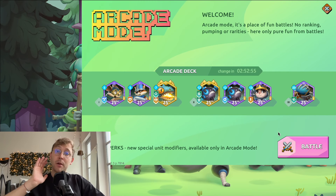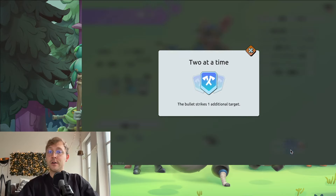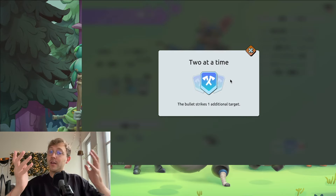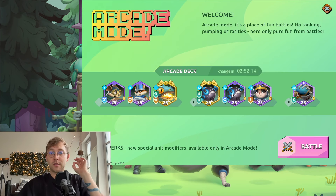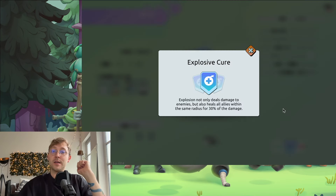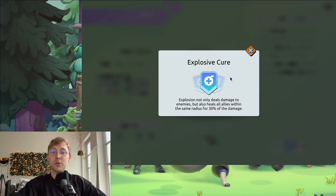The last group are the unique perks — the blue ones. These are specific to a certain unit. For example, the archer's ice arrows can slow down enemies, or the bomb's poison blast can poison all enemies after an explosion. In-game right now, for the glider the blue unique perk is 'two at a time,' so the bullet strikes one additional target. For the bomb there's an explosive cure perk: when the bomb explodes, allies in the same radius receive 30 percent of the damage dealt as healing.